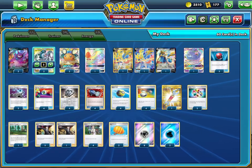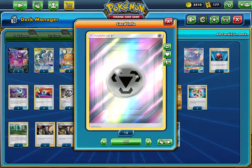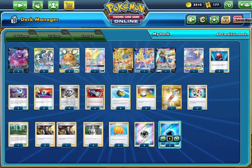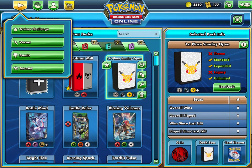Two Big Charm — I like this more than Cape of Toughness. In this matchup they might have Drill, and one Big Charm could deal with that. It's kind of hard for them to have two Drills since most lists play only one. We have eight metal and two water energy. I definitely like that energy count, and now we're going to be playing some games with this deck.